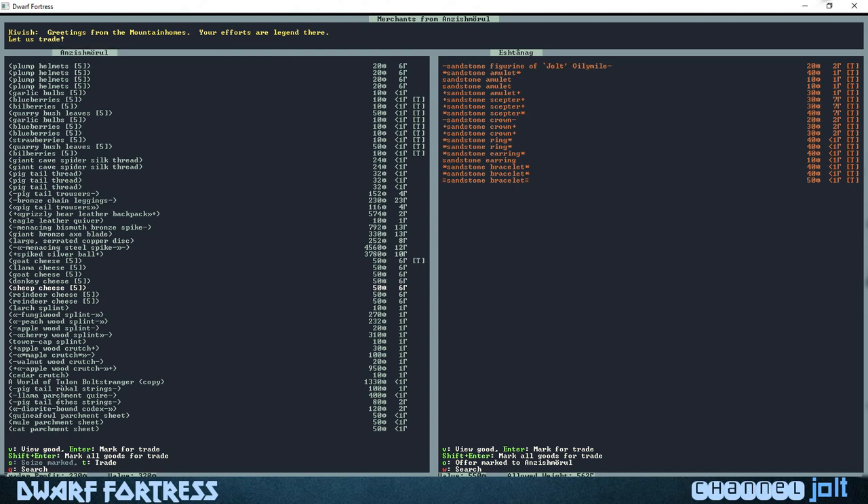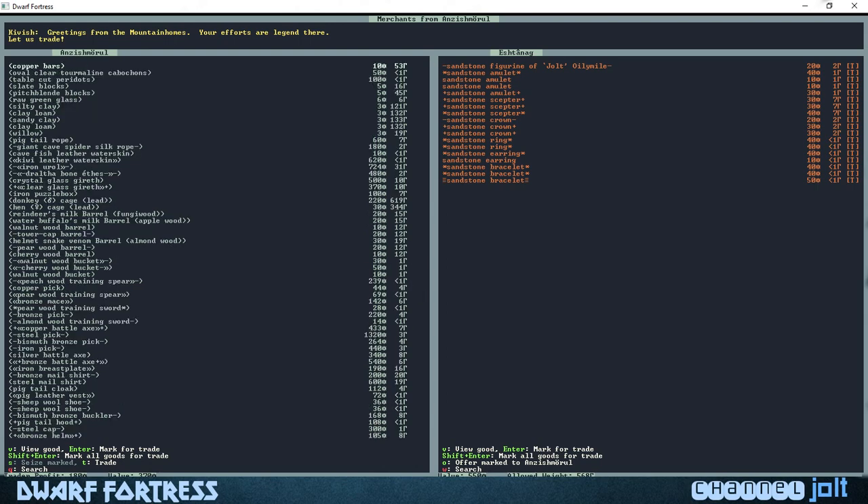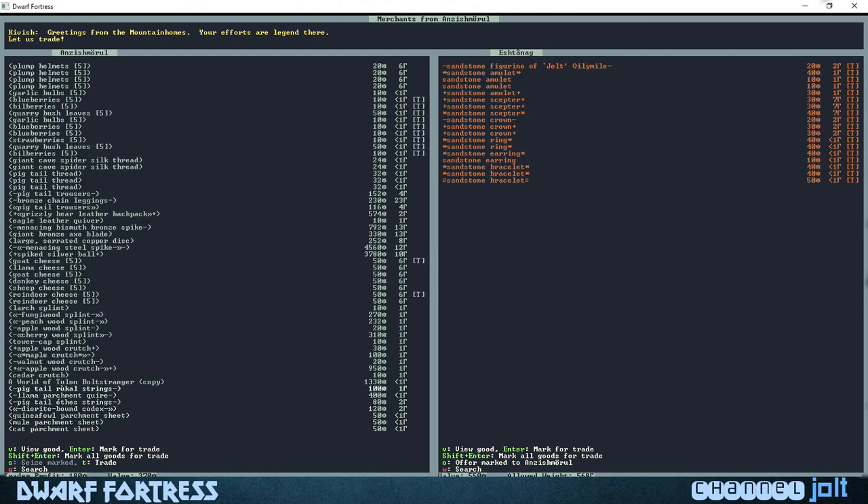It's almost like we're going to the grocery store — we could go pick all this stuff but I like trading for it, feels pretty cool. Let's grab some cheese — goat cheese and reindeer cheese, that sounds pretty exotic. The trader is probably making about 180 off of us right now. Let's grab a few more food items — some more garlic bulbs so it'll give our chef some stuff to cook with.